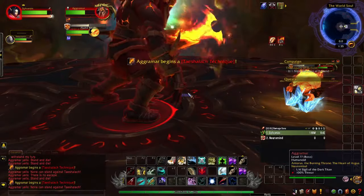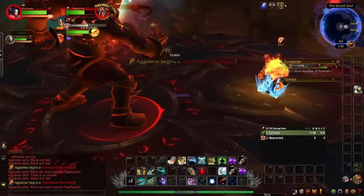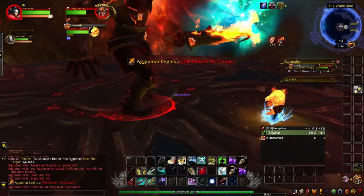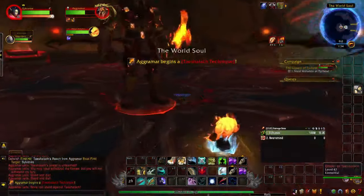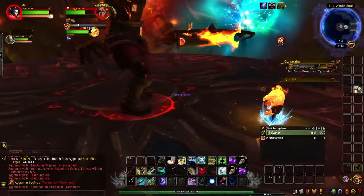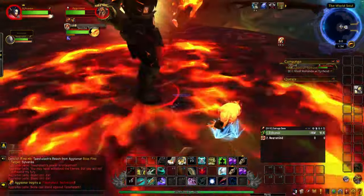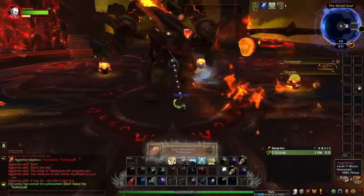Now I want to show you how to do it if you're not doing it solo, since the knockback is much farther. Follow everything the same — the only part that's different is dealing with the Flame Rend knockback. For example, on my Hunter, as soon as I'm knocked back, I use my Harpoon to pull myself back to the boss, and then for the next Flame Rend, I turn around and use my Disengage to leap back towards him. Repeat this process for the two full combos, and then you can kill the Manifestation and then kill the boss.